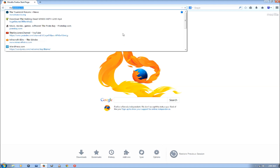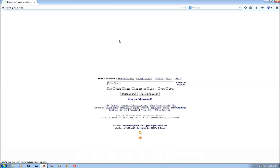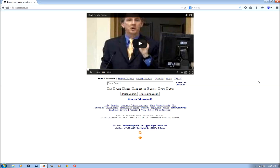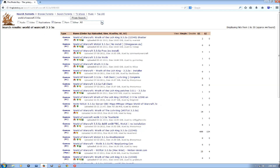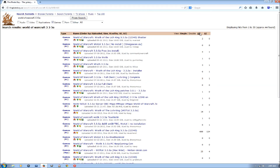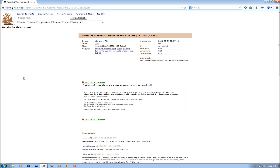But before we do any of that, you're going to want to go to thepiratebay.se — not .com, it'll take you to the wrong place. And type in 'World of Warcraft 3.3.5a' and search that. You'll get a list. The one you're going to want to choose is World of Warcraft Wrath of the Lich King 3.3.5a, because it has the most seeds, which means it will download faster. I'll put the link to this page in the description.